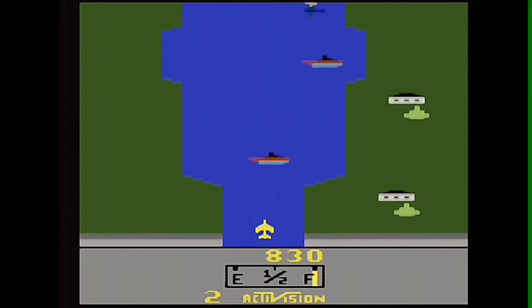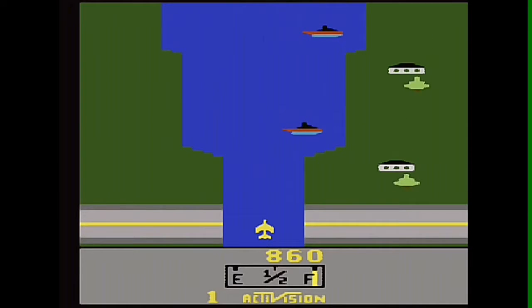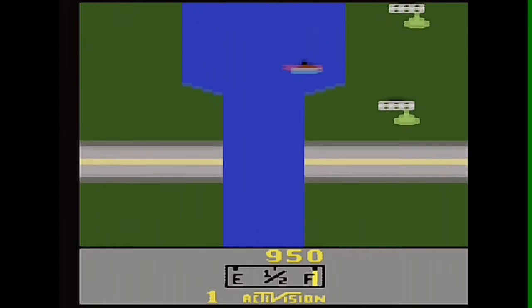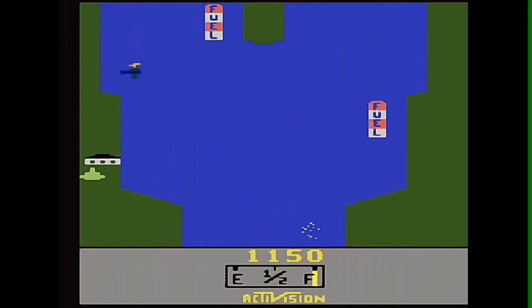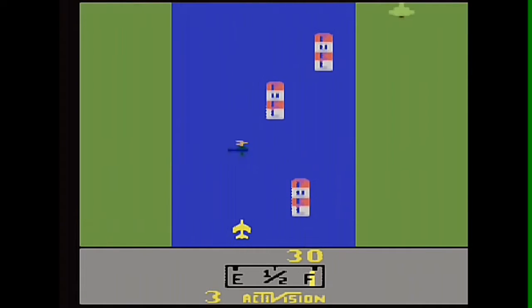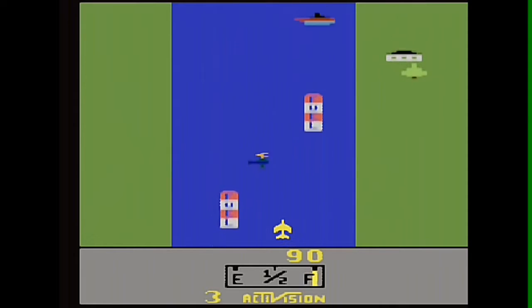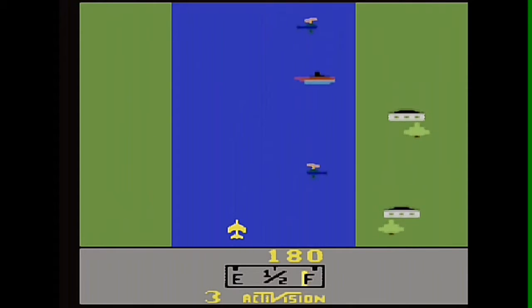For its time, River Raid provided an inordinate amount of non-random, repeating terrain despite constrictive computer memory limits. The game program does not actually store the sequence of terrain and other objects. Instead, a procedural generation algorithm manifests them by employing a linear feedback shift register with a hard-coded vector. Because this starting value is hard-coded, the algorithm generates the same game world every time the program executes. The enemy craft's AI, however, relies on a random number generator to make enemy movement less predictable.